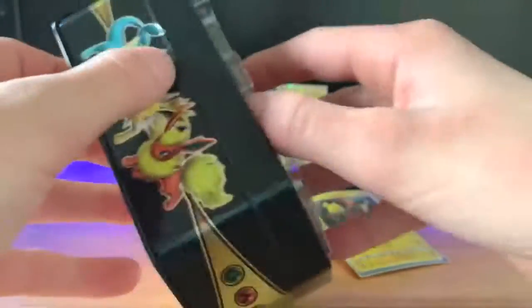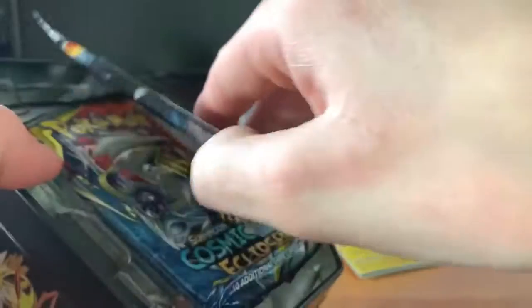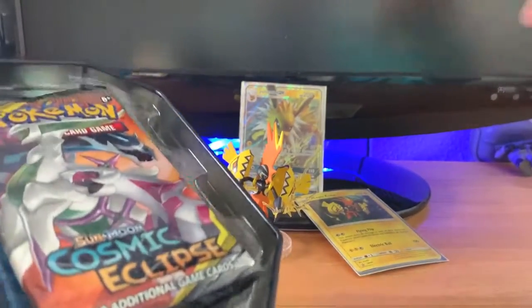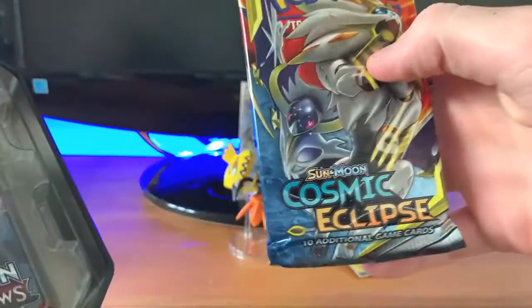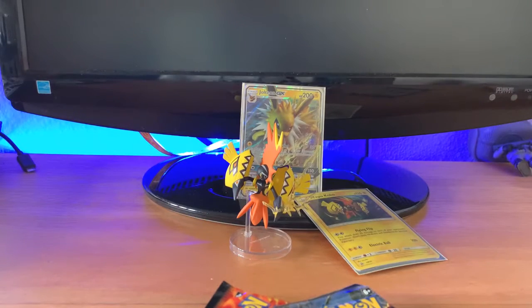Let's see what we got inside. There's the code card. And we got Cosmic Eclipse, Cosmic Eclipse, Burning Shadows, and another Steam Siege. So eight packs total. Let's see what we can get.